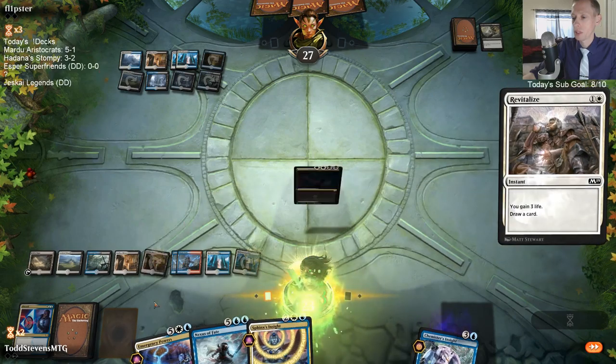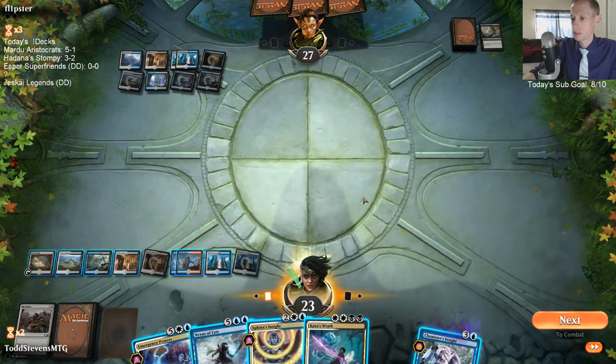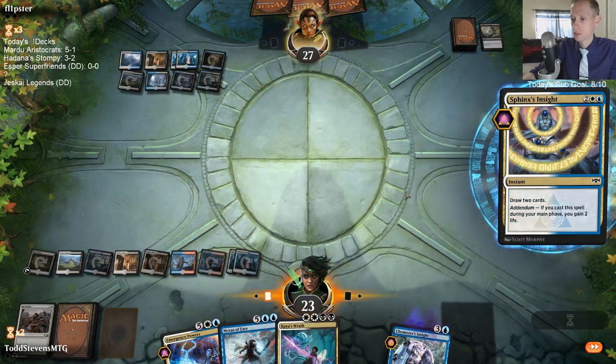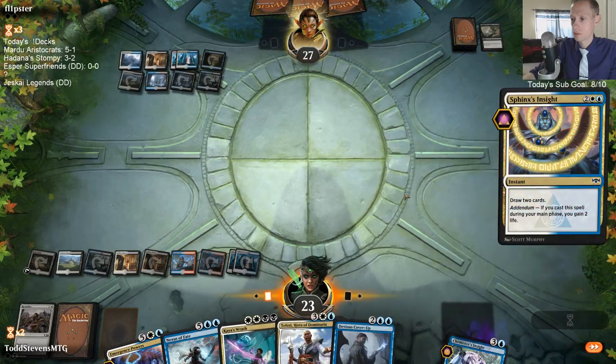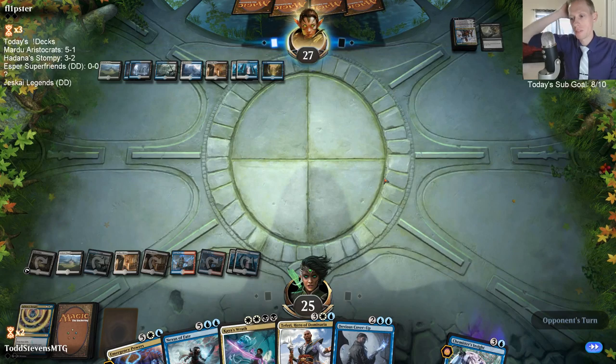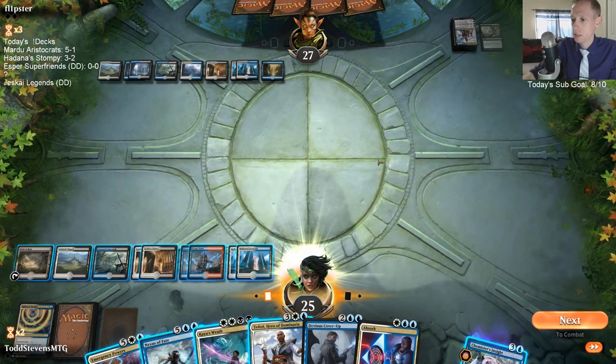I really wanted to have one of the planeswalkers in play when I untapped. I was hoping to hit a land drop, so I cast that main phase because I wanted to play a land to have Chemister's Insight up - but instead we just drew Devious Cover-Up and no land.